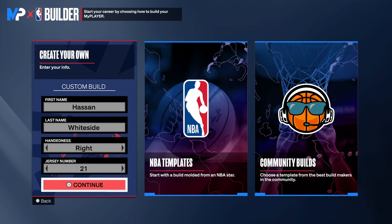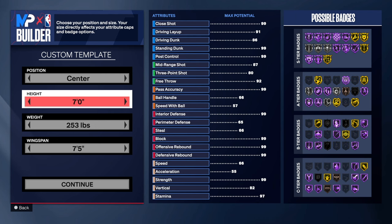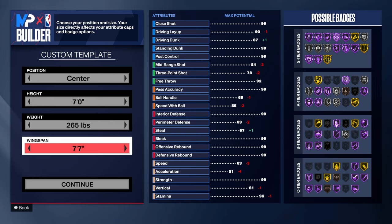So first things first — Hassan Whiteside, right hand, jersey number 21. We're making a center, of course. The first one I'm going to show you is the 99 block version. You want to go 7 foot, put that weight up to 265, and then go to a 7.7 wingspan.